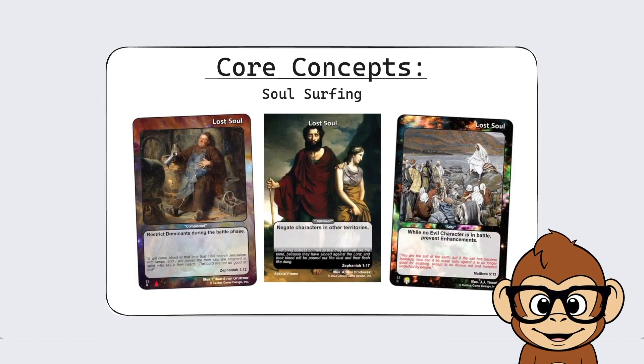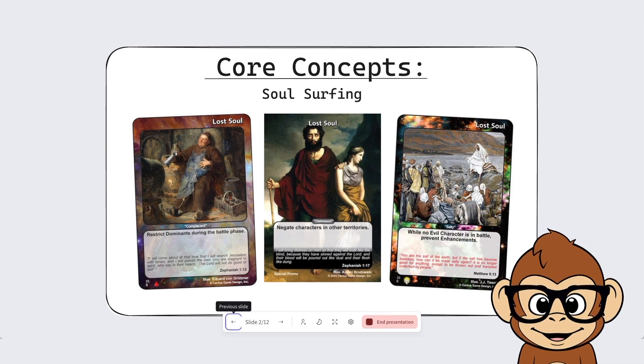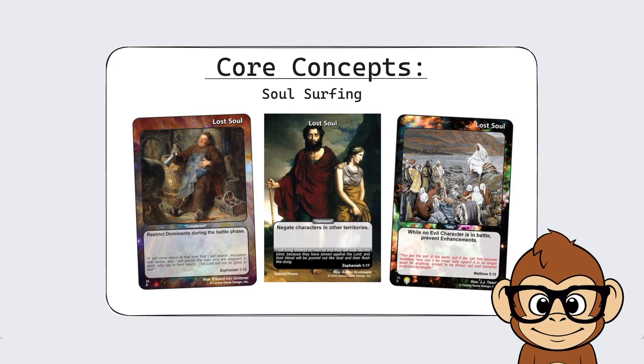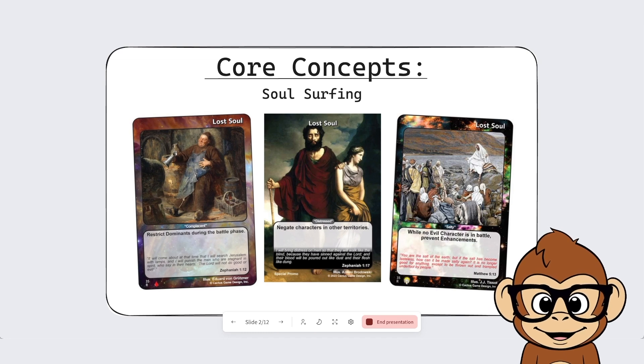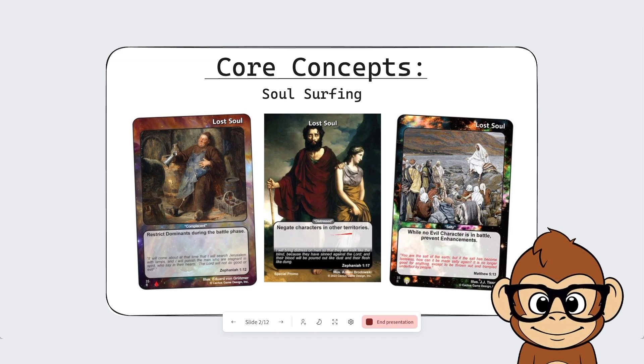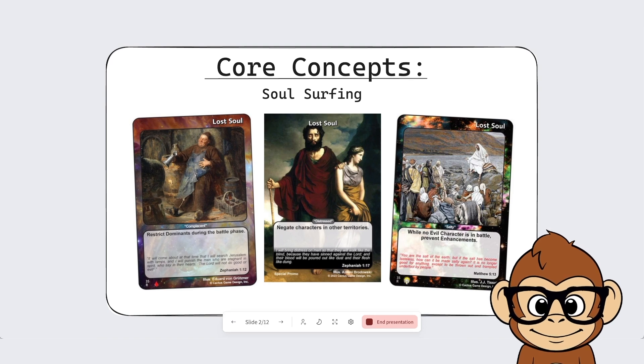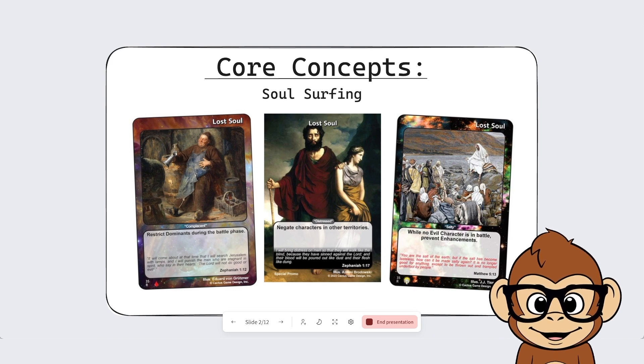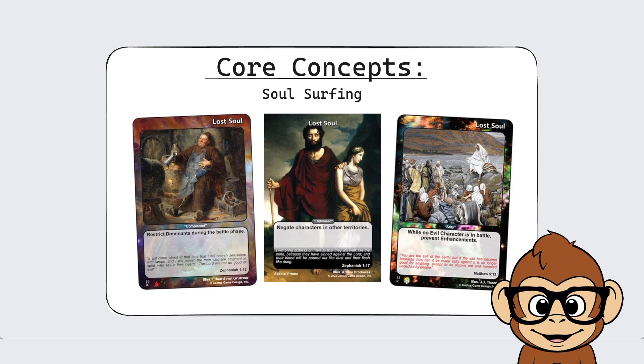The core concepts of this deck involve some really powerful lost souls in Redemption. For example, this one restricts dominance during the battle phase, this one negates characters and other territories, and this one prevents enhancements while no evil characters are in battle. The idea is the more of these lost souls you have in play, the less your opponent can do. This one shuts down territory class enchantments, this one shuts down territory class heroes, and this one makes it really hard to play Christian Martyr or Angel of the Lord during the battle phase.